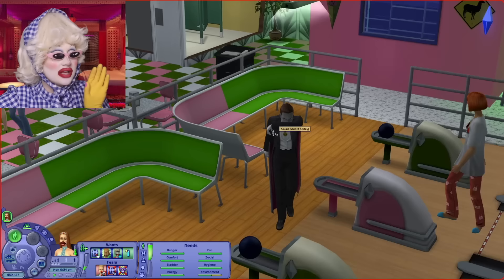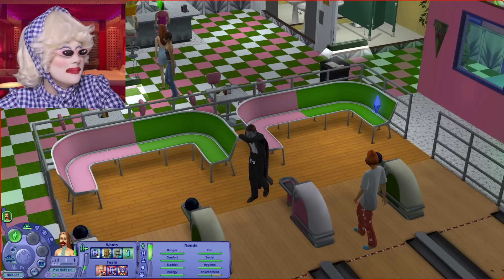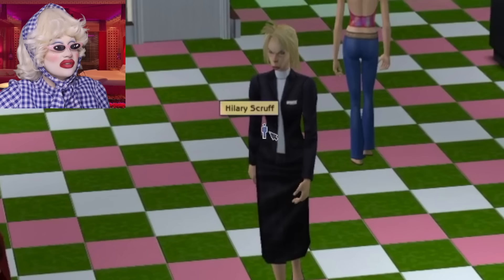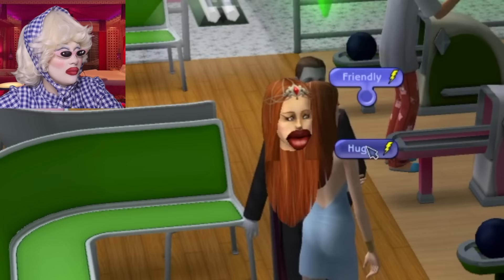A vampire has arrived to the bowling alley. Who is this? Count Edward Spitzig - oh my God, I remember you. You are absolutely stunning. Maybe we should have him as our boyfriend. We're going to charm him - they have an attraction together. All the icons are coming out tonight, everybody. Look who it is - it is none other than Hilary Scruff. Hilary Scruff has arrived - the absolute stunner who owns the supermarket.